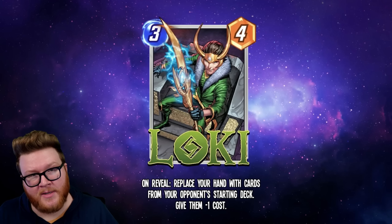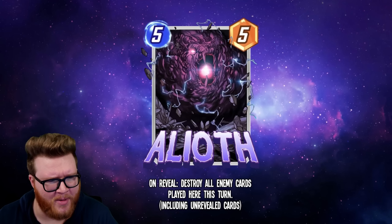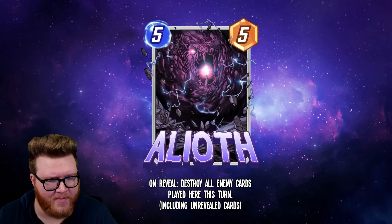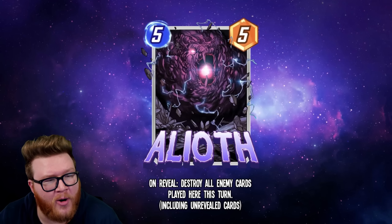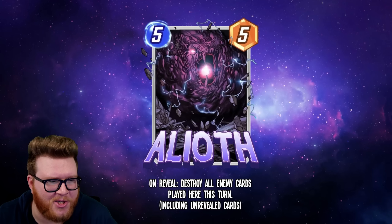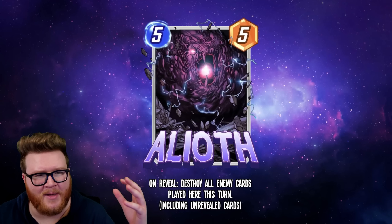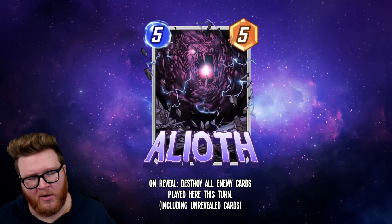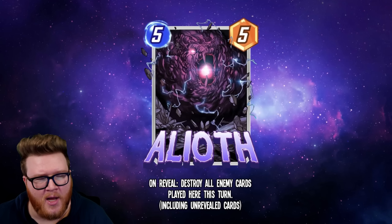Next up, we've got Aliath — at least I think that's how you say it. I think this card is going to be completely bonkers. Aliath is a 5/5 On Reveal: destroy all enemy cards played here this turn, including unrevealed cards. This makes it the master of head-to-head fights at a single location — Aliath just wipes out basically anything your opponent might want to do, whether that's a big singular threat like Hulk or four crazy cards in a bounce deck.